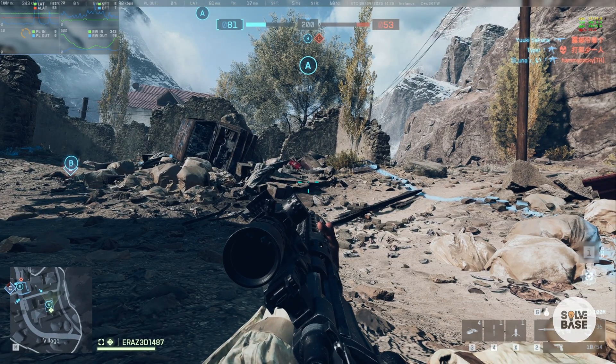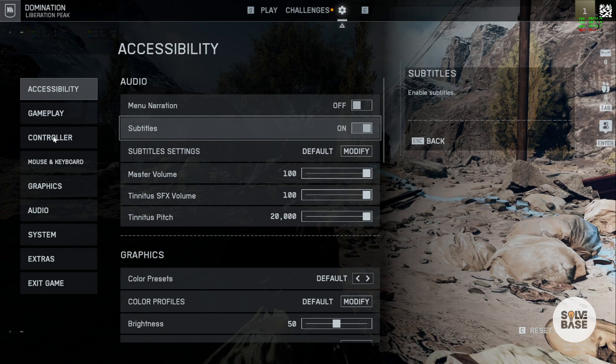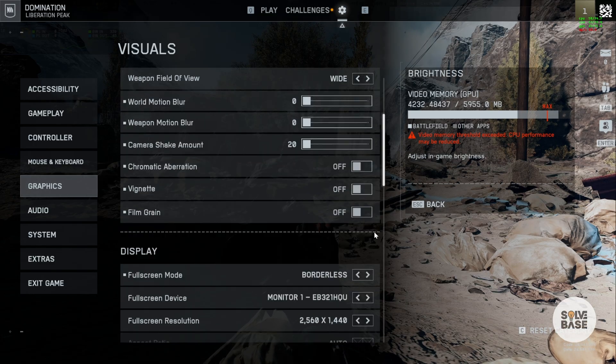Press Escape on your keyboard, then at the top click on the cog icon, or Options on the left-hand side. Then click on Graphics on the left-hand side and scroll down.